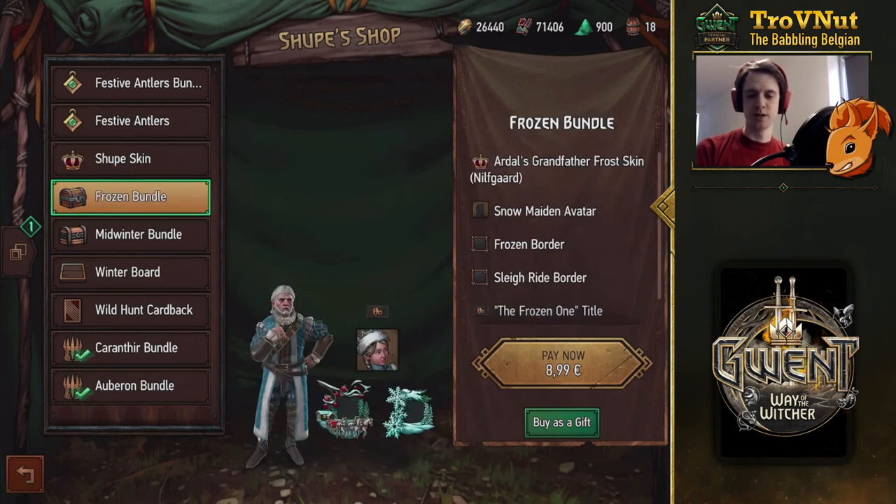The Frozen Bundle includes Ardal's Grandfather Frost skin, the avatar for snowy Ardal, a few nice borders, and a Snow Maiden avatar — all for the total price of nine bucks. I feel like cosmetics are usually a bit overpriced in Gwent, but this seems just good enough.